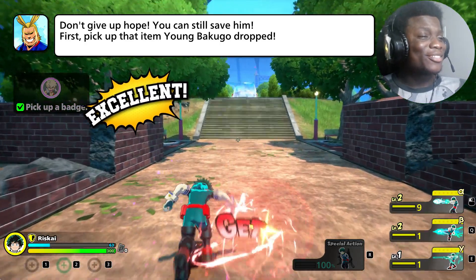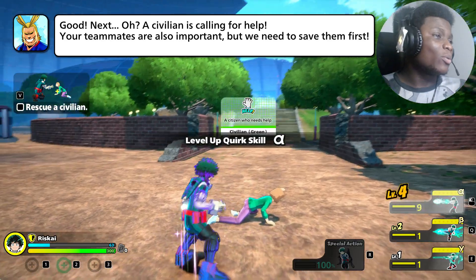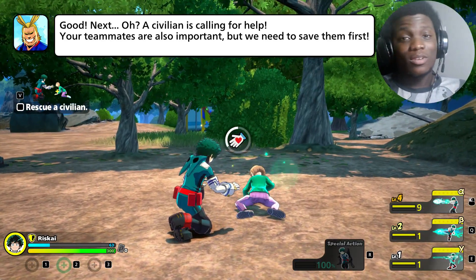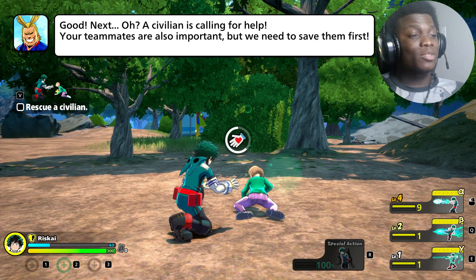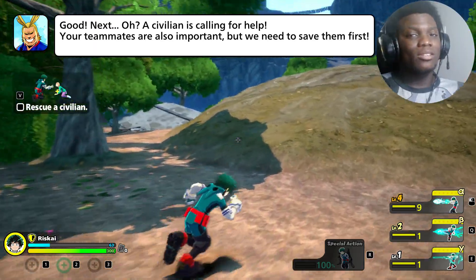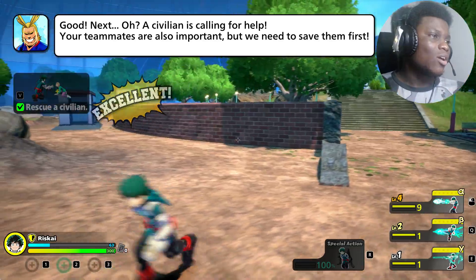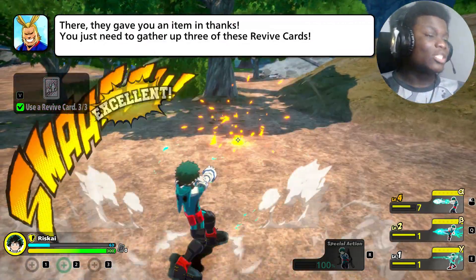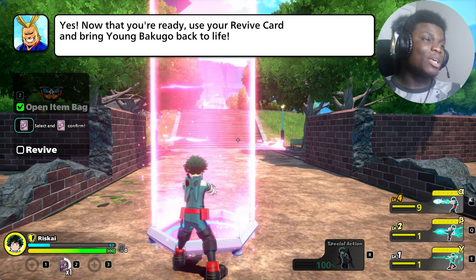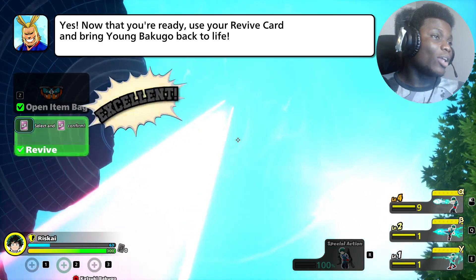Now reviving - something that's very valuable when you have that one teammate who just goes off on their own. To get revive tokens you have to get them from specific chests, but more consistently you can get them from civilians, or if they drop from gold chests - the very large chests. When you use it to revive your teammate, it puts up a big pink beacon, so you want to be careful because you will be calling everyone to your location.